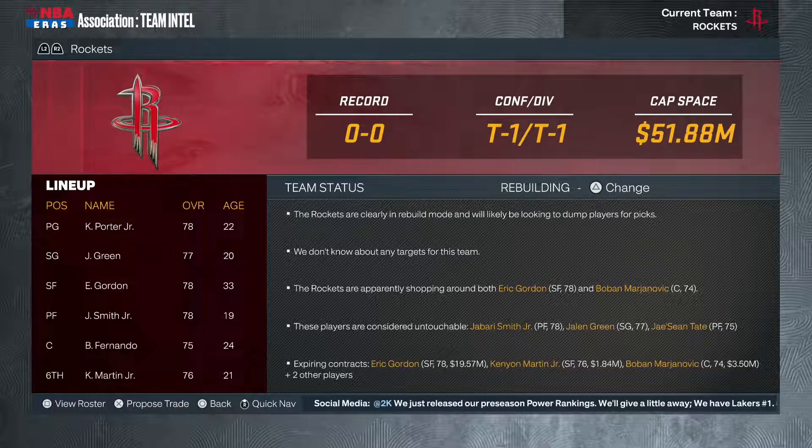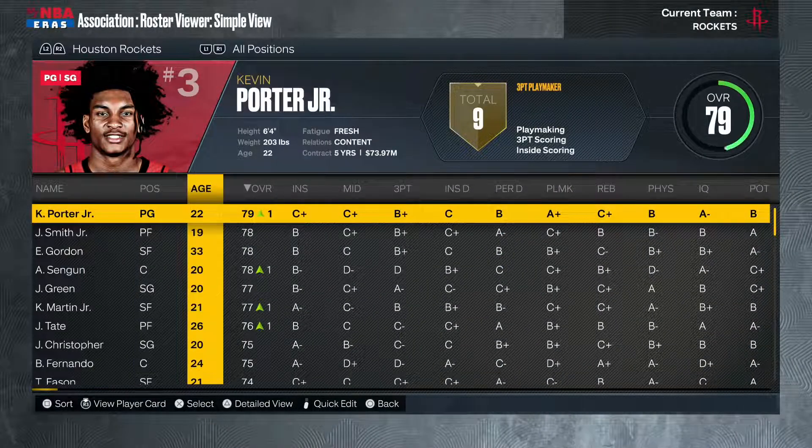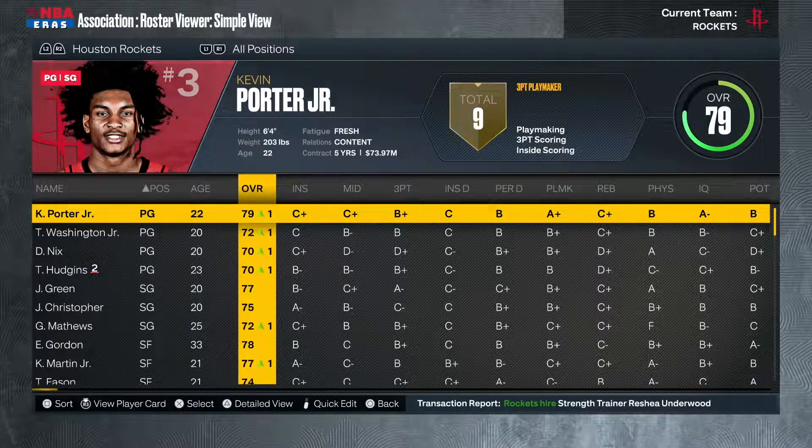One big thing this team has — you can see there in the right corner — 51.8 million dollars in cap space currently. That's a good sign; we have cap flexibility. We also have one big contract coming off the books that would give us roughly 70 million in cap space, enough to go out and get close to two max-contract-type guys, although I don't know that two max guys would want to come to the Houston Rockets at this present time.